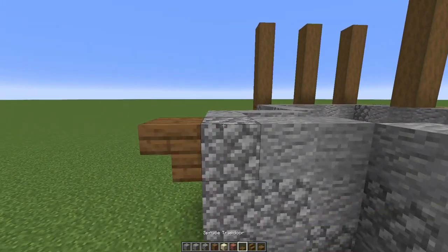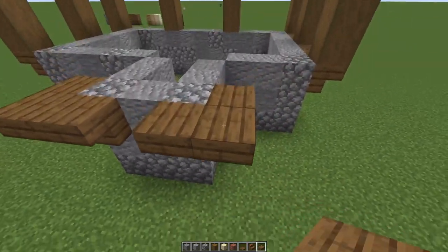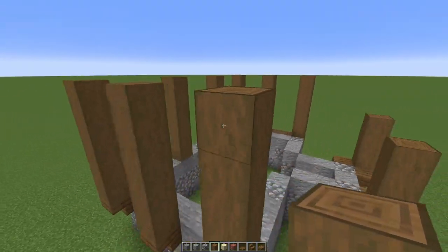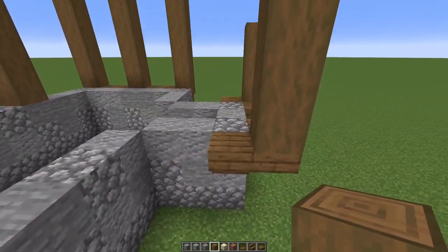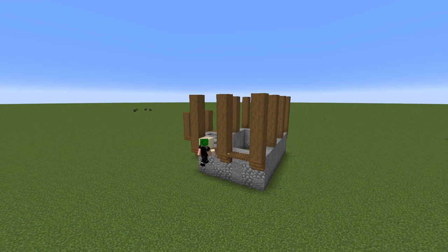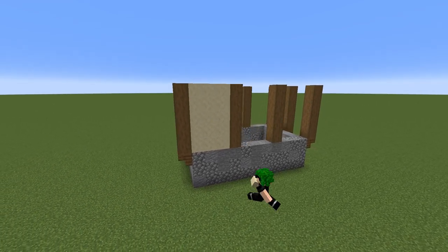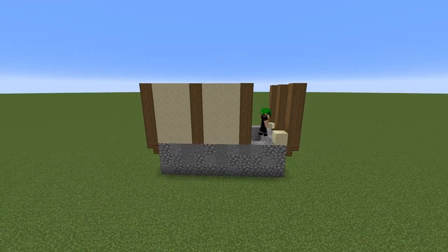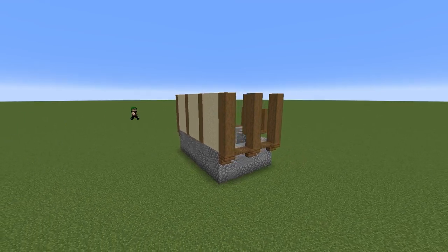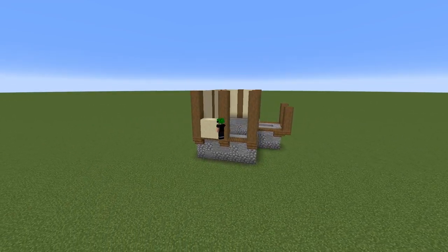For the outcropping, I'm going to bring it out on both sides, put a spruce slab, and bring up the logs on this bigger support. On these sides I've made the supports five tall, but for the shorter section I'm going to make it three tall. Now I'm going to fill in these gaps with the smooth sandstone. On one side I haven't brought it out to create depth because I want to add something there — and you don't need to add a ledge to every single side of the build.